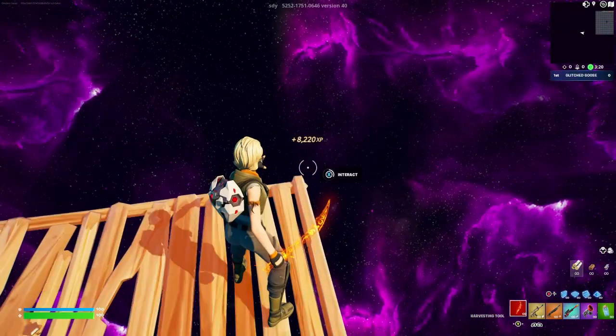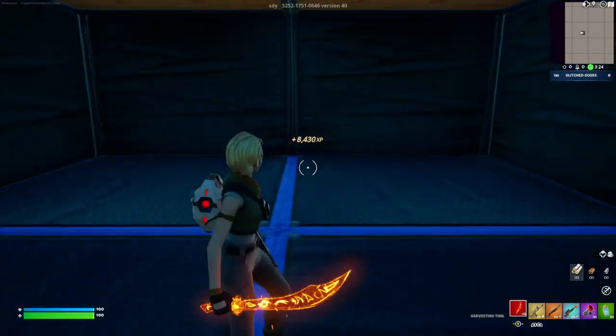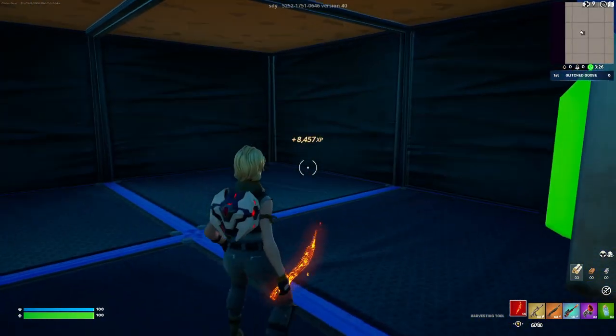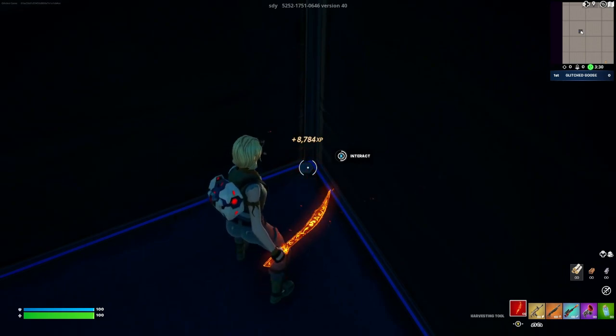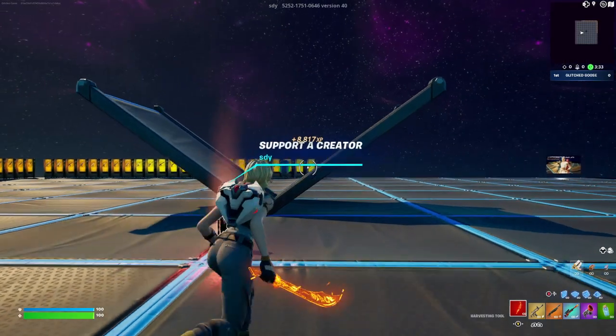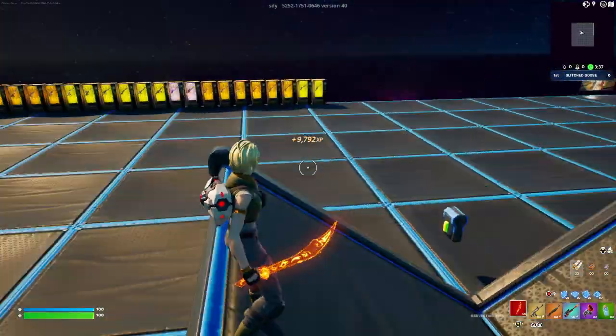Once you build out seven floors, look over in this right corner and interact with this right here. Once you do that, you'll be teleported into this room. Run over to this corner and interact with this.